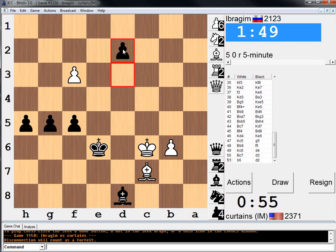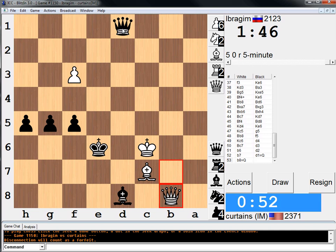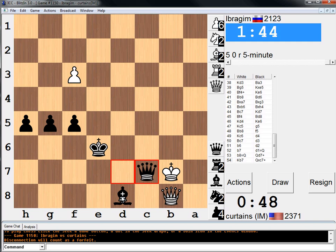Queen d5 is going to be like mate. Queen d7. Probably this one, and then I just take this — and it's all over, baby! I win again.